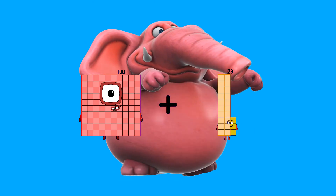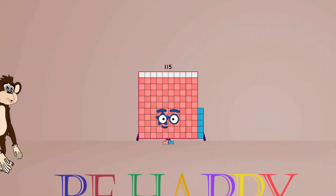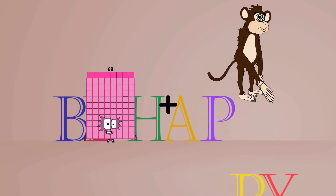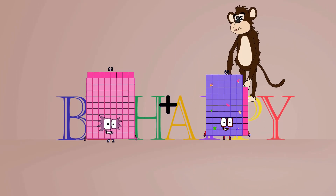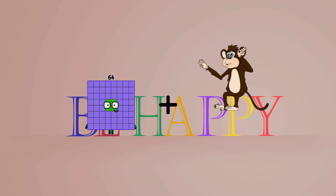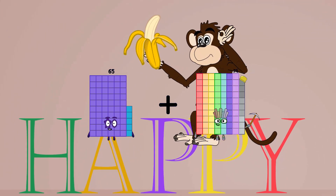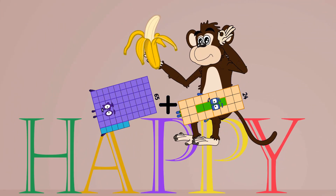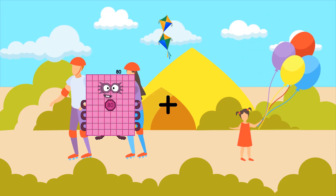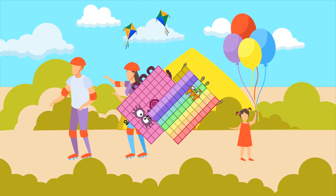One hundred plus fifteen equals one hundred fifteen. Eighty-eight plus twenty-nine equals one hundred seventeen. Sixty-five plus twenty-four equals one hundred twenty-nine. Sixty-five plus twenty-five equals eighty-nine plus seventy-three. We'll see you next time.